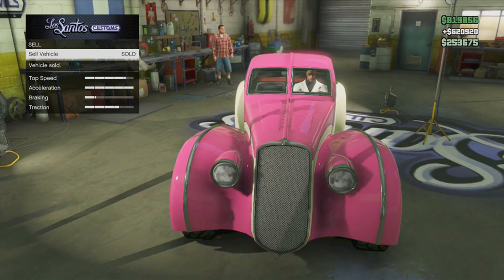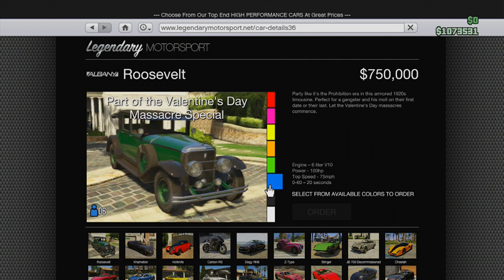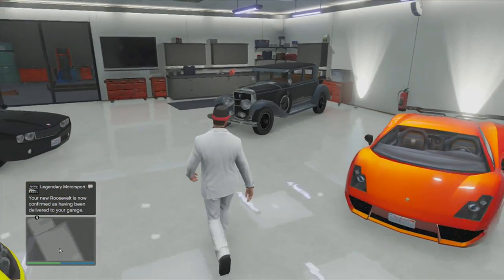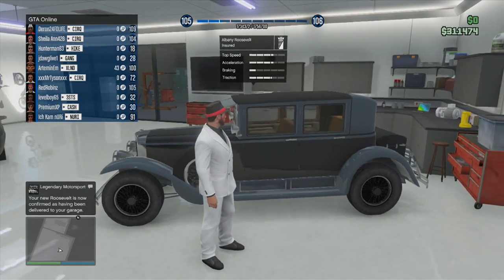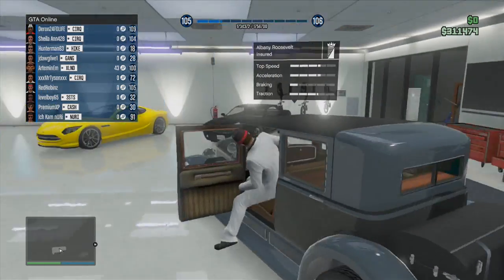I sold my Z Type for $620,000, went over to Legendary Motorsport, and bought myself a black Albany Roosevelt. When it's in your garage it becomes automatically insured. It's a very nice looking car — an old 1920s gangster-style car, which is exactly what they were going for. It's not known for its speed or acceleration, it just looks cool.